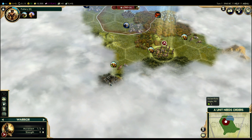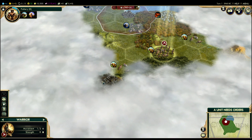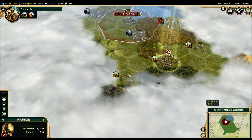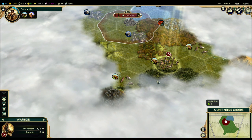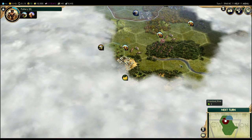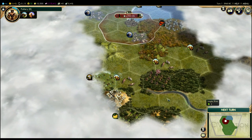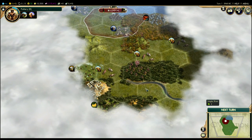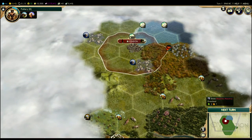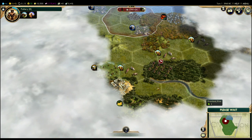Last turn we actually revealed some ancient ruins over here. Ancient ruins are awesome. You want to move units onto ancient ruins and search them right away, because you will get awesome rewards from them. Well, sometimes you get mediocre rewards, but you always get something positive. So we're going to keep moving in that direction. I'm going to move down to this jungle — nice and clear on the other side. We've got some sugar and some bananas over here, which might actually be a really good site for a city. We're going to figure out where to place a second city soon, because you don't want to stay with one city unless you're playing a really weird kind of game.